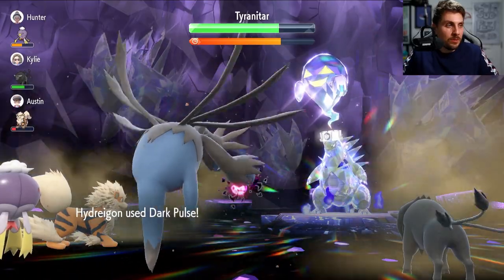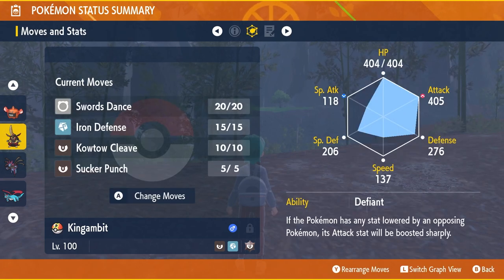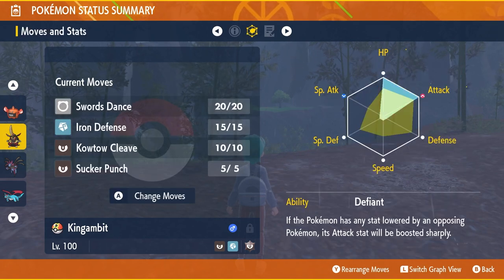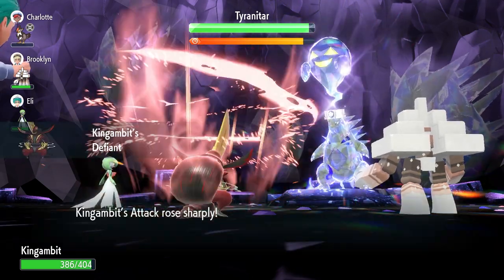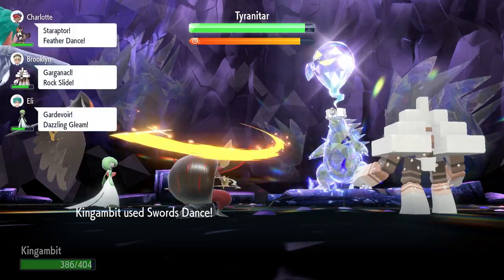Hydreigon is a great option against Tyranitar, but I put together another option that's not a version exclusive — and that is King Gambit. The Dark and Steel type Pokemon has a huge defense stat which helps against those physical attacks from Tyranitar, and the only thing you really worry about is Earthquake. Put Iron Defense on the set to increase your defense and take less damage. The Shell Bell gives recovery when you hit Tyranitar, and Swords Dance boosts your attack. The nice thing about King Gambit is it gets access to Defiant, and with Tyranitar continually using Crunch there will be times where you get that defense drop, giving you a plus two in Attack stat — meaning your Swords Dance boost is cut down by a turn, so you can max out your Attack and start attacking Tyranitar a lot quicker.